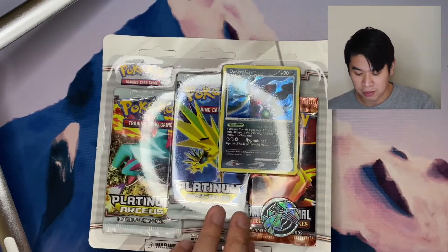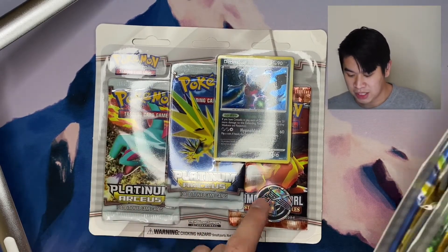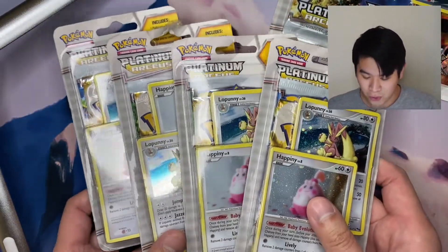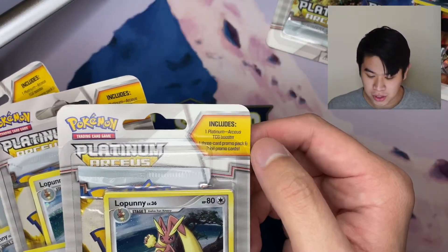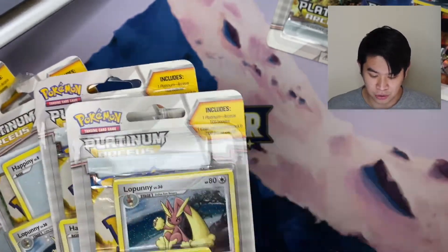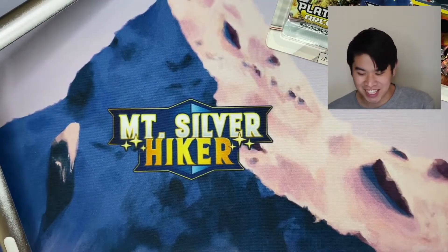Today we're opening up this three-pack blister that has two Platinum Arceus booster packs in it, one Mysterious Treasures. And we're also opening up four of these Platinum Arceus blister packs that has, if you look in the corner, at least one booster, a three-card promo pack, and then two foils. And all the foils are looking punny. So without further ado, let's get started.